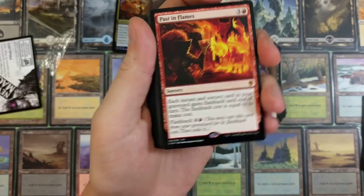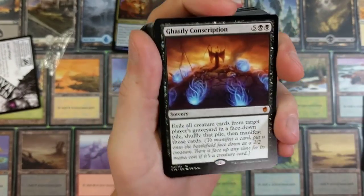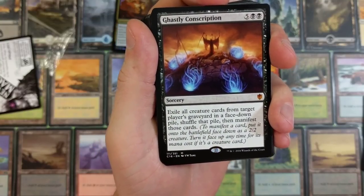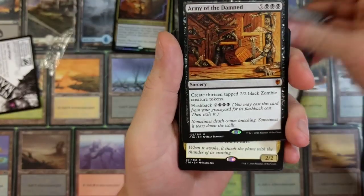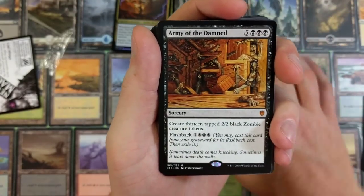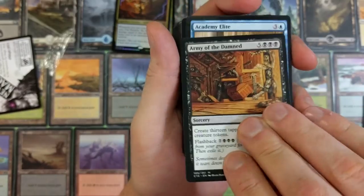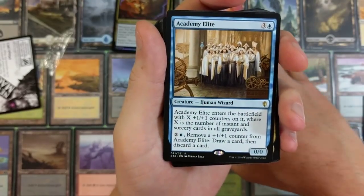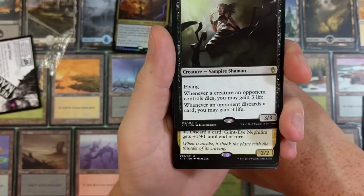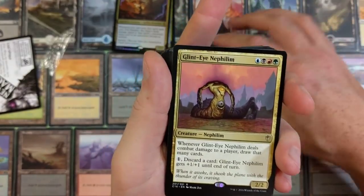Ghastly Conscription — that'd be cool in foil. Exile all creature cards from target player's graveyard in a face-down pile, shuffle that pile, then manifest those cards. Army of the Damned — I've got one of these. Create 13 tapped 2/2 black Zombie creature tokens; flashback for ten. Academy Elite — I used that in a deck before. Sangromancer. If you guys want to read any more of these cards, just pause the video.